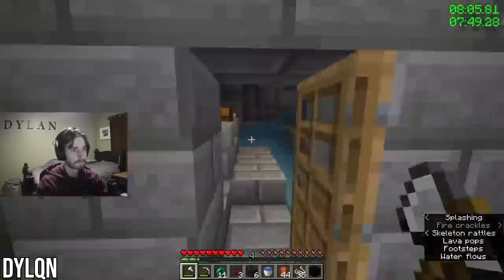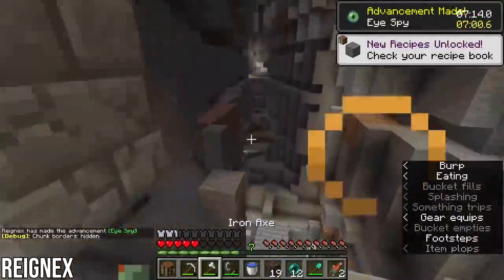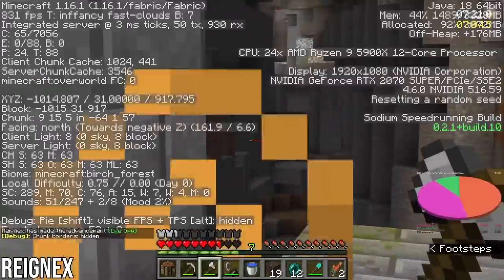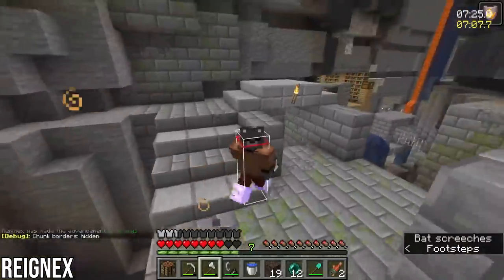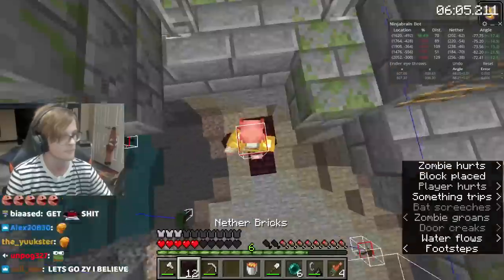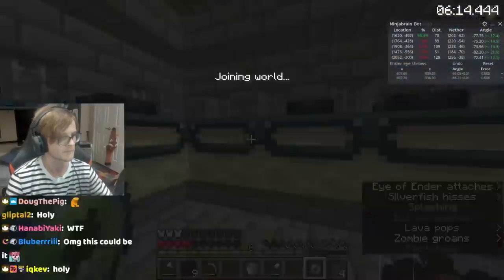Once inside the stronghold, the hunt for the end portal begins. Historically, finding the end portal room was a make or break endeavour — sometimes it took minutes to find, which ended many runs. The stronghold is a maze with many different paths, so it used to require a decent amount of luck to find the end quickly. But after years of research, a way was discovered to locate the direction of the end portal room again using the F3 screen. While it still requires some luck when it comes to pathfinding, the chance of finding the end quickly is far greater than it used to be. Xylanox at least knows which direction to head, and after some very minor backtracking, he finds the portal. Xylanox enters the end at 6 minutes and 14 seconds, which is the fastest anyone has ever been at this point.